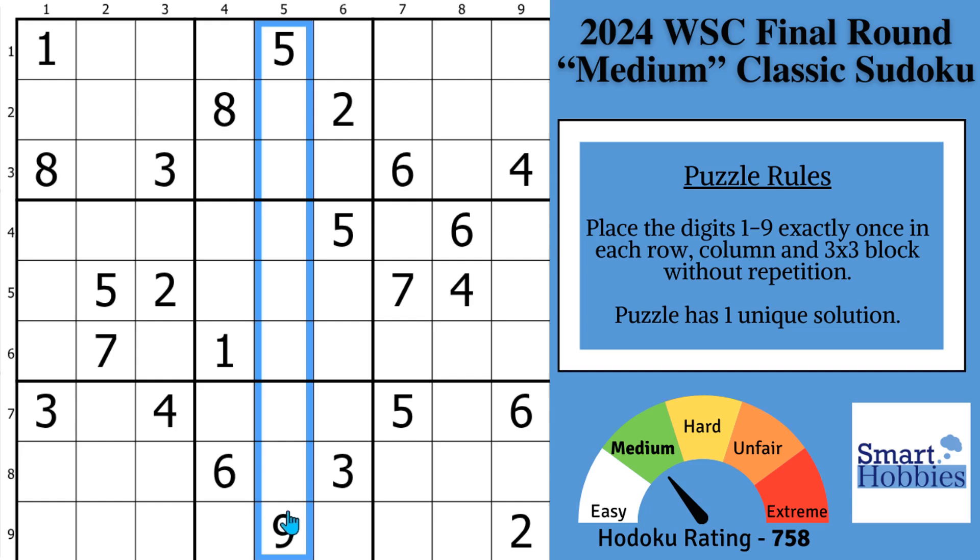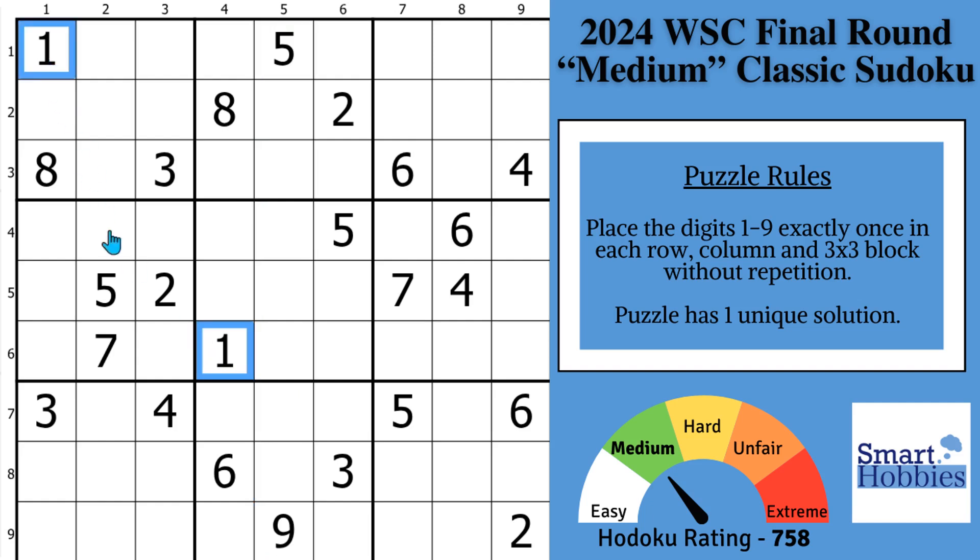My method is to find restrictions in all the numbers sequentially. We're going to start with the 1s and work our way up. Where can we find restrictions with these 1s? You'll see with these two 1s, there's only two places for 1 in block 4. So I'm going to mark that using Snyder notation. We know since the 1s have to be in one of these two spots, they can't be anywhere else along the row. That makes them a pointing pair.